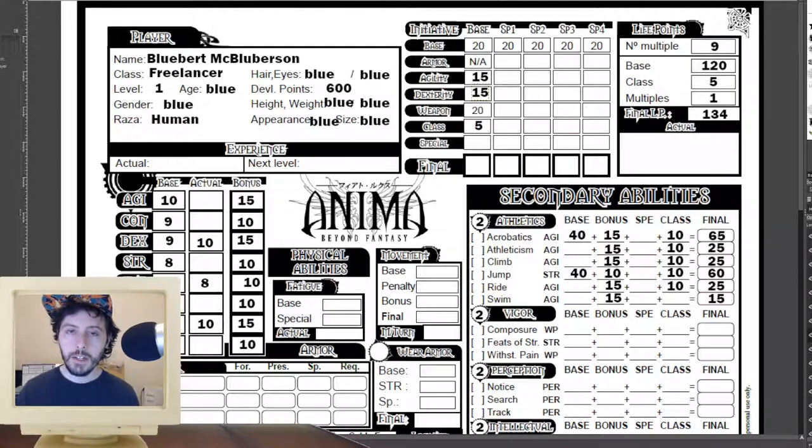Right next to health is initiative, which is calculated pretty easily. You start with a base of 20, then add the bonuses to agility and dexterity plus your class bonuses per level, then subtract negative modifiers from whatever armor and weapon you're wearing. They provide several categories — SP1 through SP4 or so — for you to calculate different initiative bonuses based on different loadouts. So if your character is in heavy armor with a heavy weapon they might have one initiative, and in pajamas with a dagger they'll have a different one. If your character only ever has one loadout you can safely ignore the rest.